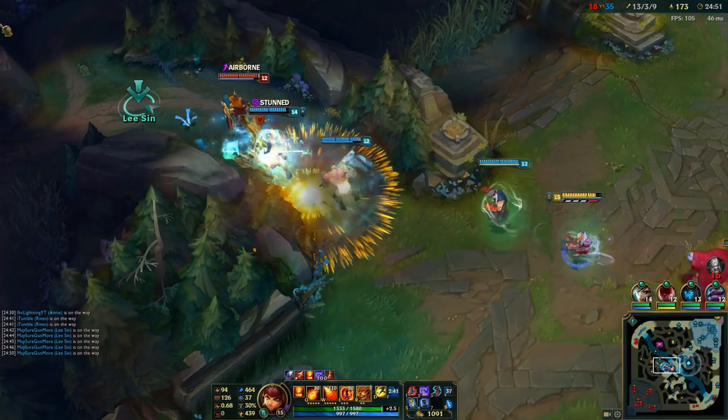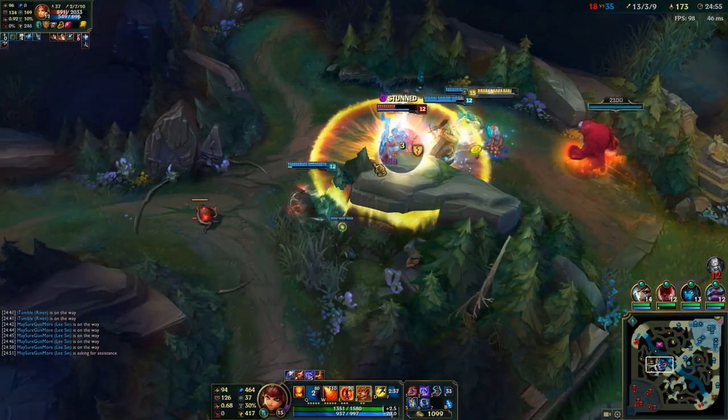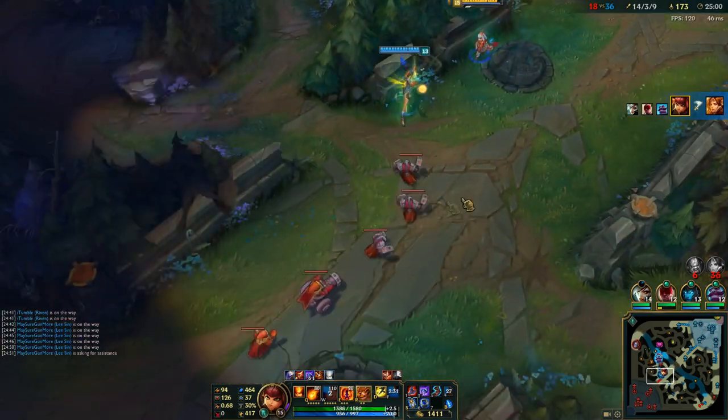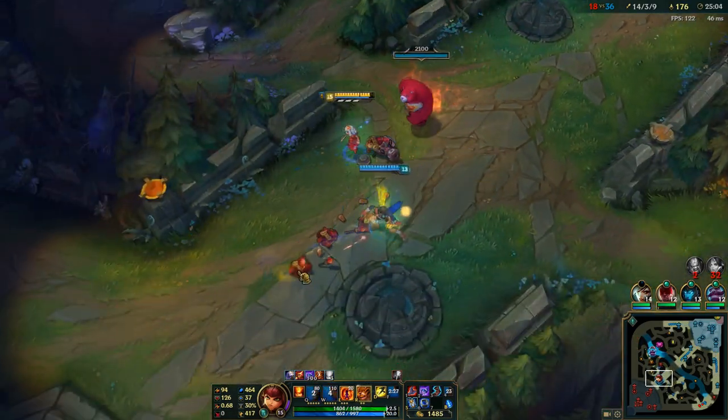We go for Leona. We don't really need to chase, but if we can pick Leona off it's a nice easy pick, nice easy kill steal from me. There goes half of their engage — only Warwick can engage with them now, unless Ori lands like a miracle ult.